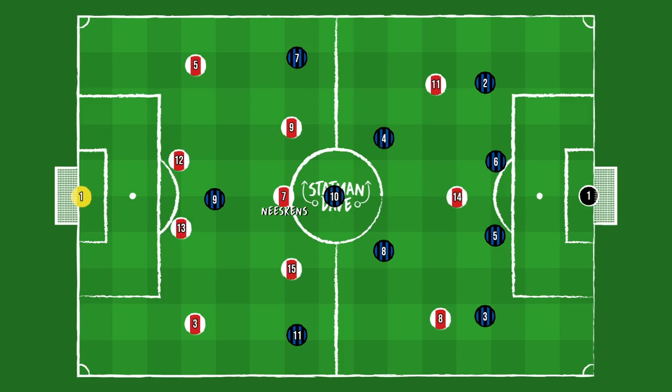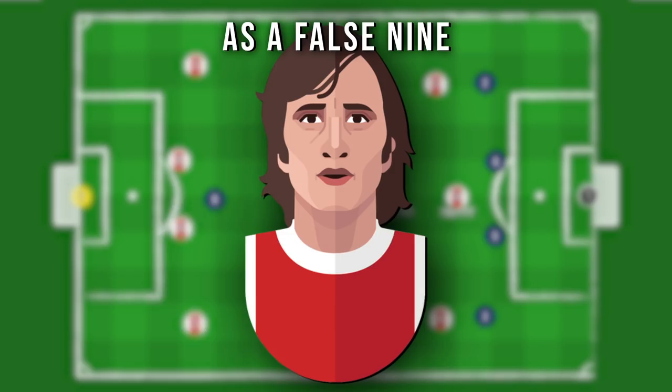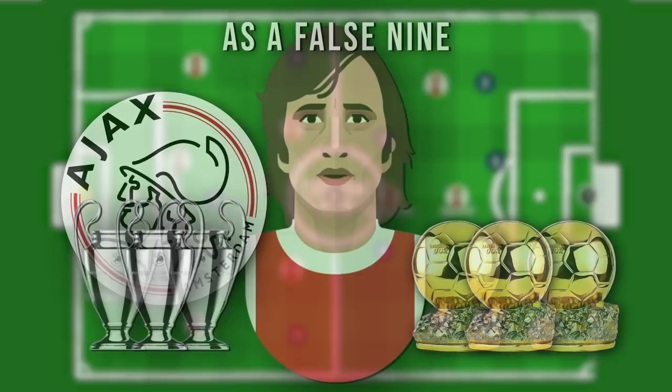Neeskens was one of the greatest box-to-box midfielders of his generation and arguably was like having two guys on the pitch — excellent at pressurising opponents, but also tactically balancing the side with his forward runs. The big thing for Inter Milan is they could not deal with the majestic playmaking centre-forward false 9 extraordinaire. As a false 9, Johan Cruyff won three European Cups at Ajax and three Ballon d'Ors, excelling in the position.